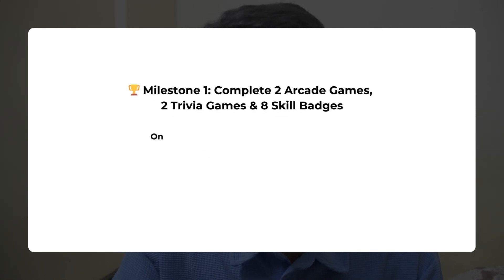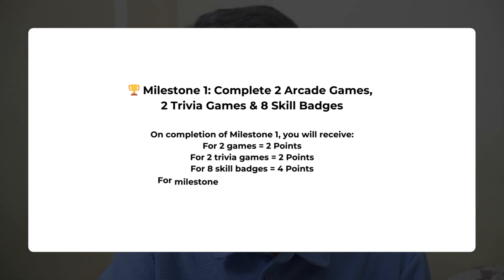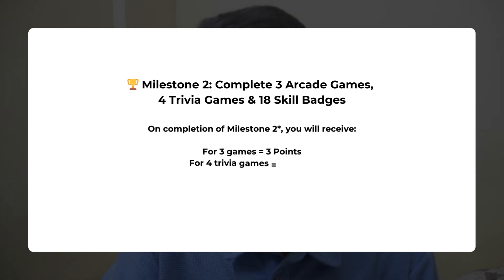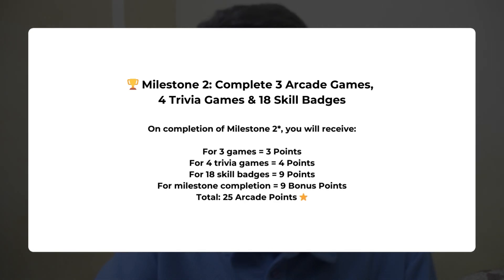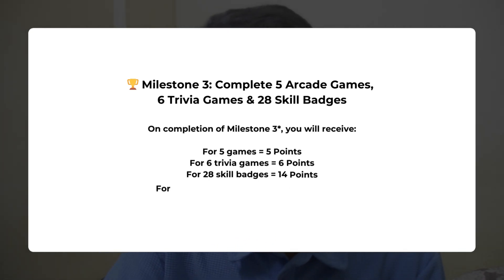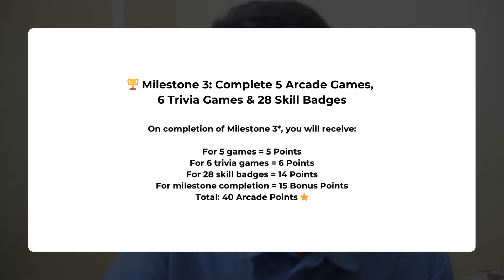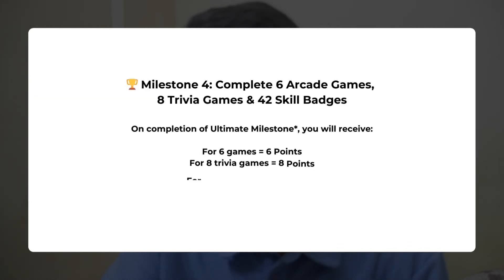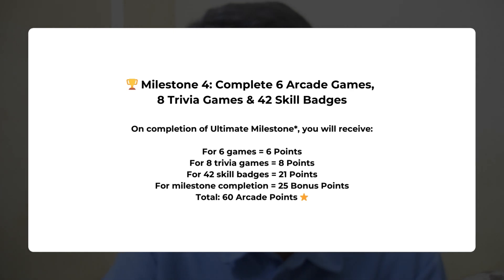In Milestone 1, you complete 2 Arcade Games, 2 Trivia Games, and 8 Skill Badges. In Milestone 2, complete 3 Arcade Games, 4 Trivia Games, and 18 Skill Badges. In Milestone 3, complete 5 Arcade Games, 6 Trivia Games, and 28 Skill Badges. In the Ultimate Milestone, you must complete 6 Arcade Games, 8 Trivia Games, and 42 Skill Badges.